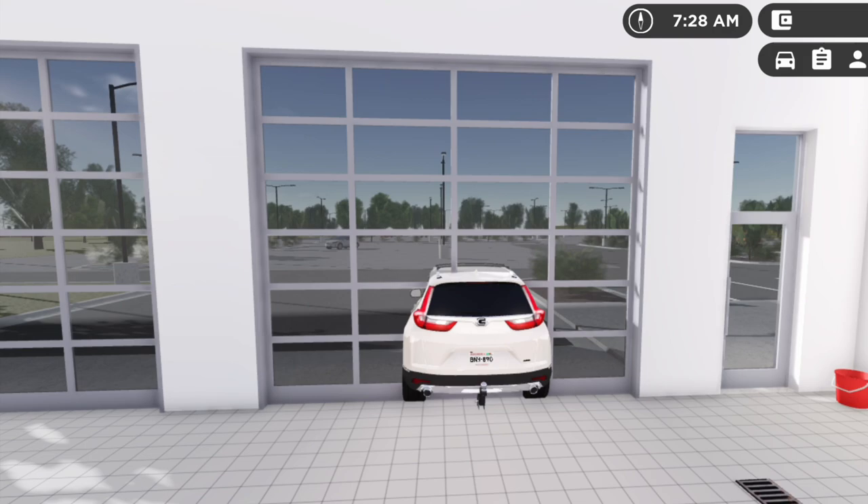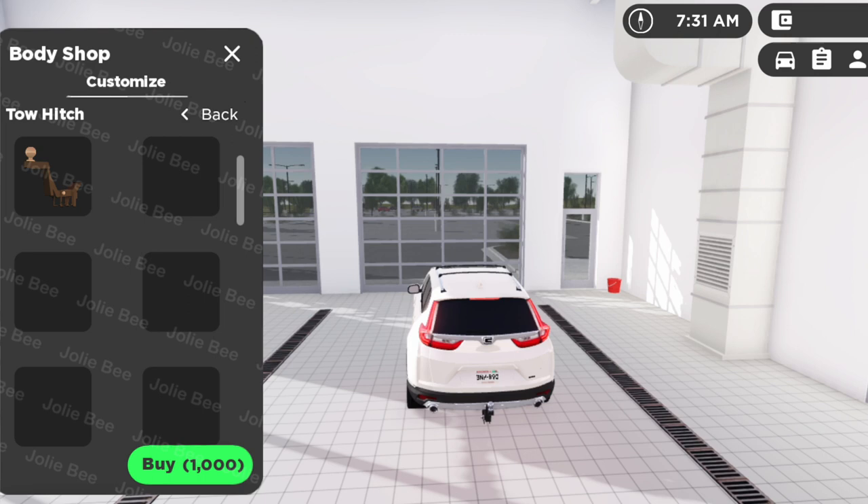Next is adding a tow hitch to your car. I can select the tow hitch and actually put it on my car, and this will let me tow the trailer that I was talking about earlier. It would be cool to have trailers in Greenville because it's a realistic game and Greenville doesn't have this yet.